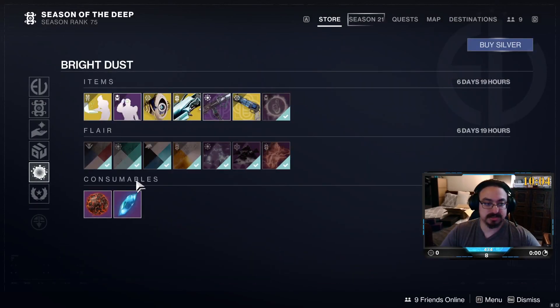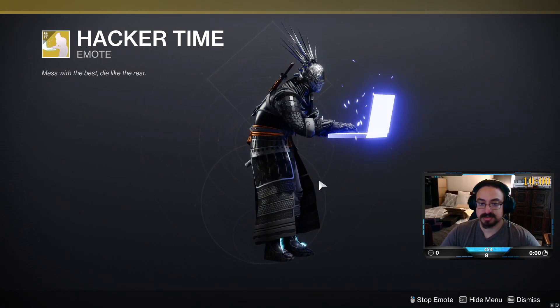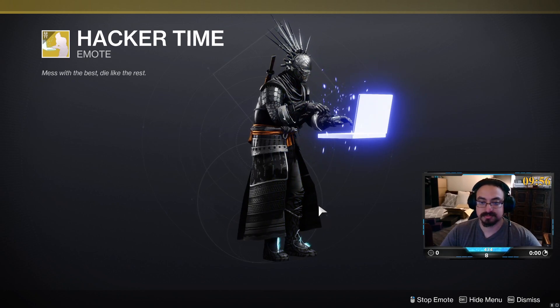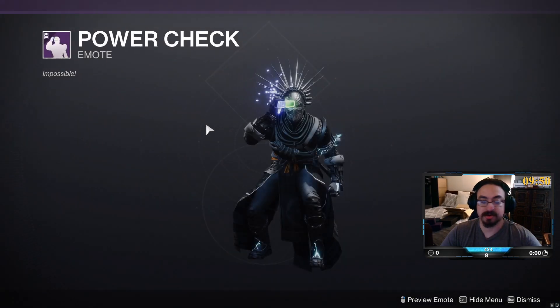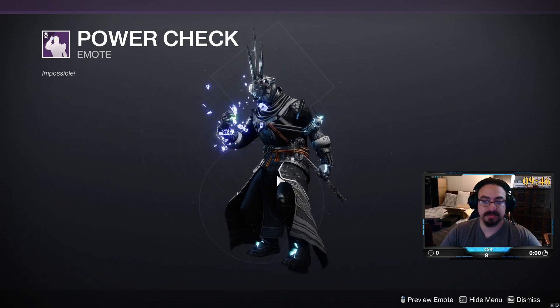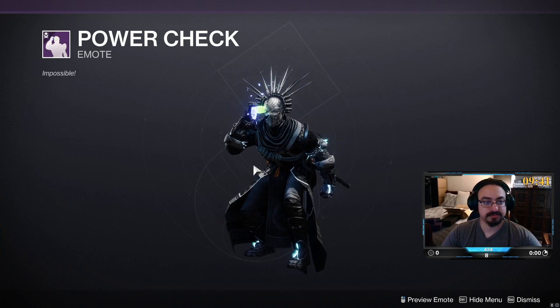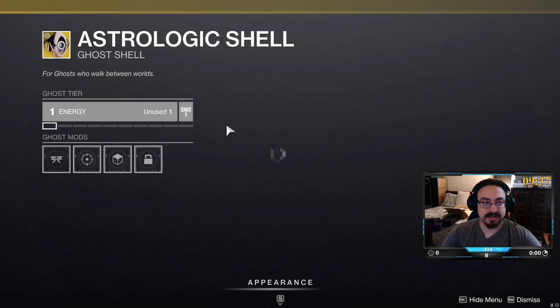For Bright Dust, we have the Hacker Time Splicer. We have the Power Check — I don't remember if that was good. I wonder where that's from; can't be a very popular one at all.